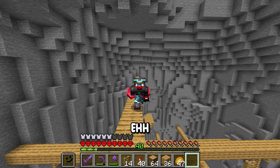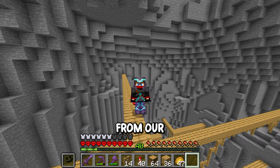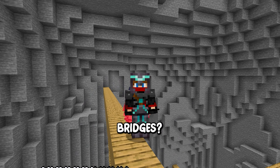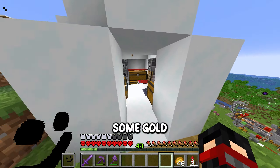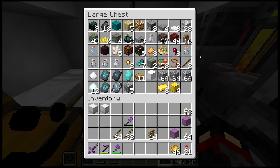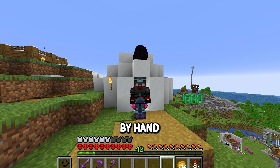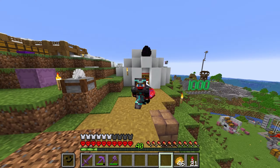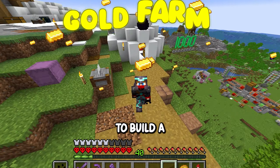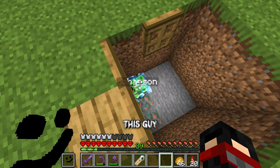Have you noticed anything missing from our minecart track bridges? That's right — we need rails. Let's just get some gold. I could mine it by hand like a peasant, but we're not about that around here. Instead we're going to build a gold farm. But first — I put up a poll on the channel recently about what we should name this guy.